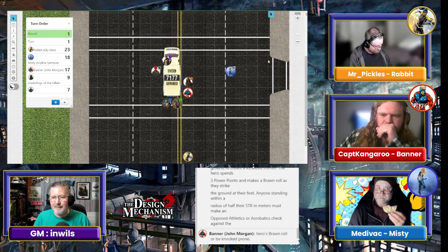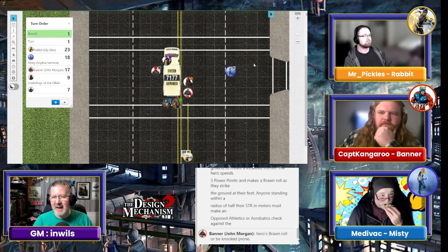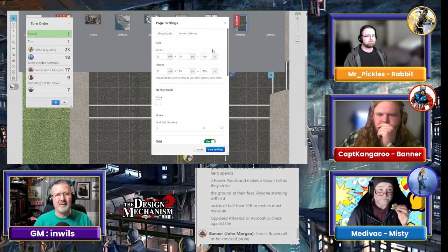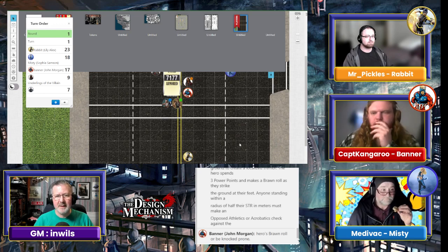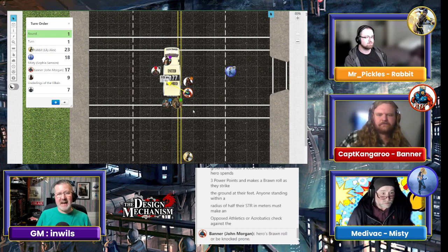Three power points — make a brawn roll as you strike. Anyone standing within a radius of half your strength in meters, which is eight meters. We should be in that channel. That should work now. Yeah, so she's not going. Did you say it's eight meters radius? Yeah, eight meters. She should be — she's out of it.